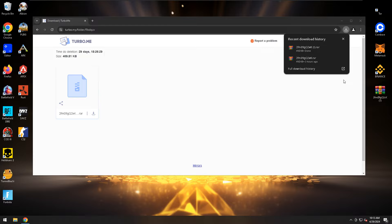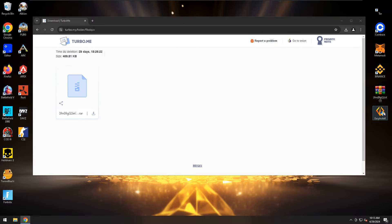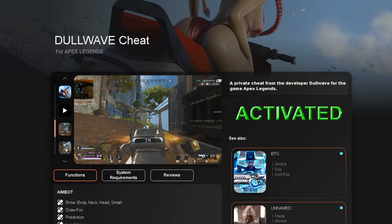Now you can download our launcher. Click 'Download Launcher.' Easy Skill archive password — open the archive, enter the Easy Skill password, transfer the launcher to the desktop and open it. Great! If your activated light is green, then the cheat is activated and ready to work.